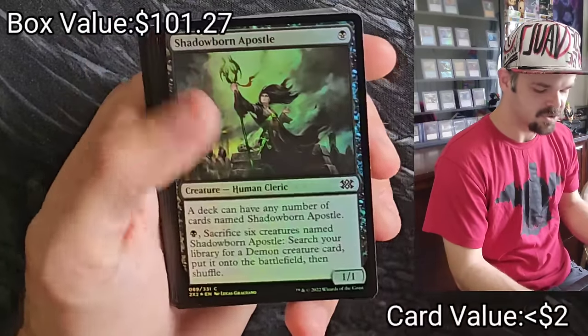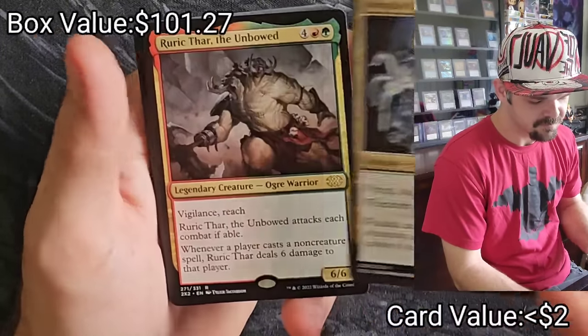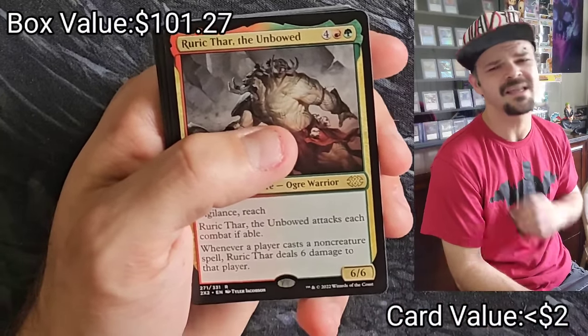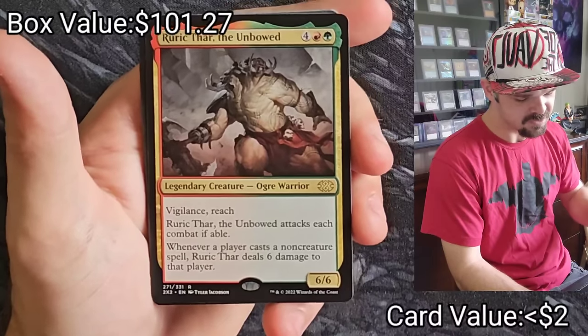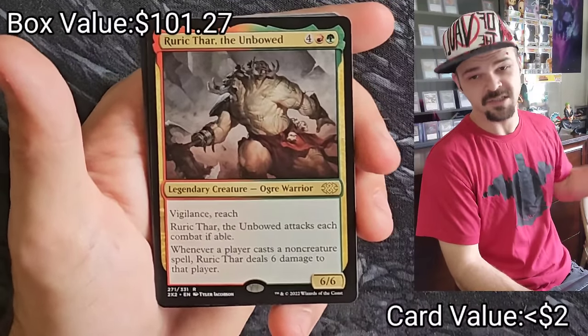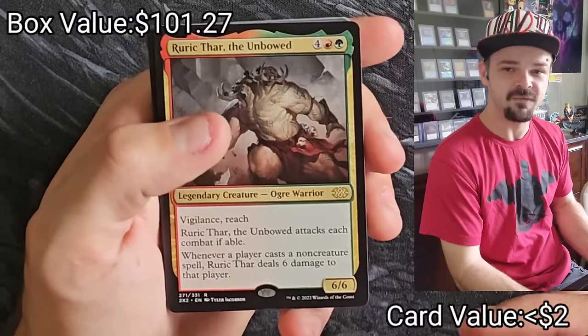Deadly Recluse, Shadowborn Apostle Foil — nice — Juskal Reaver, Rurik Thar. One of my favorite rule commanders — he's one of the first commanders I've built, at least first ten. He is awesome. People hate him because they like casting their non-creature spells. Six damage doesn't feel like much the first time, but the fourth time it really adds up.